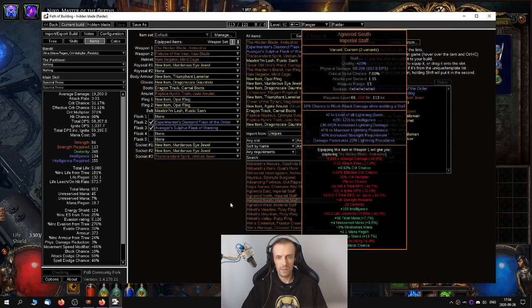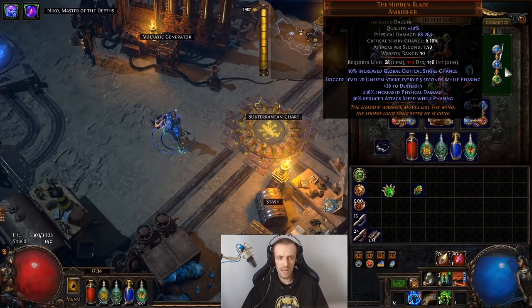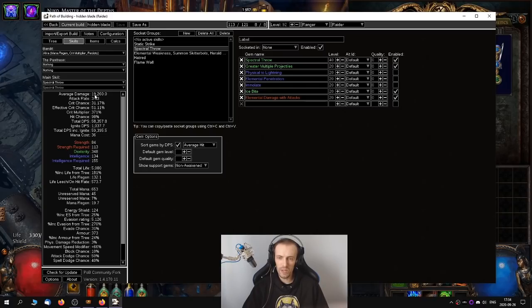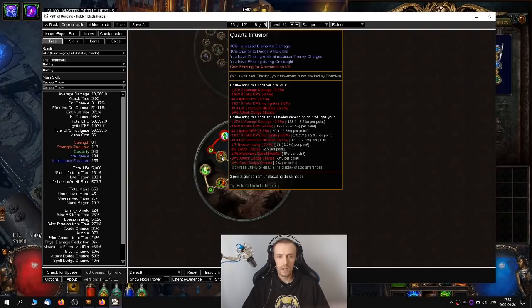I used level 40 Spectral Throw and doubled the damage, because it's 116 base damage — doubled that is about 256, almost close to 250 base damage — and it is a projectile, so that's how I simulated the damage. If you double that average damage it would be 38, and you trigger it twice per second, so it would just be bad damage. The cheapest way to have permanent phasing would be Raider. You get Frenzy charges, and while you are on maximum Frenzy charges you also have phasing.